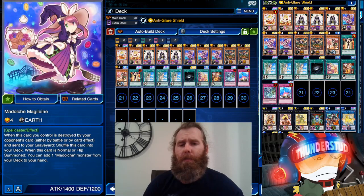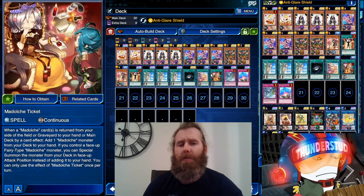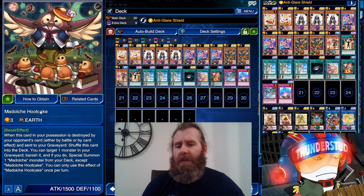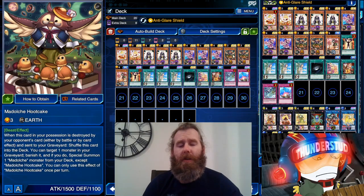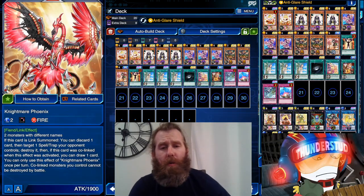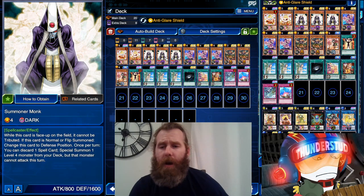We're using Summoner Monk with a bunch of spells - two Madulce spells, both the field spell and Ticket, which is searchable by Messangelato. Messangelato will usually be summoned by Hoot Cakes because it requires a beast. Then you get a search, throw it away with Summoner Monk, bring out another level four, do an XYZ, do a link, do whatever you want.